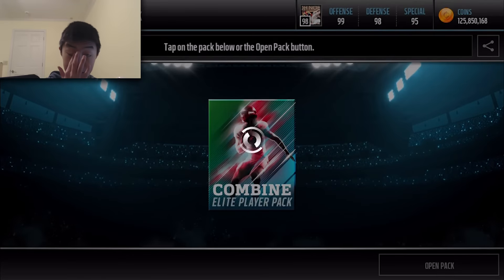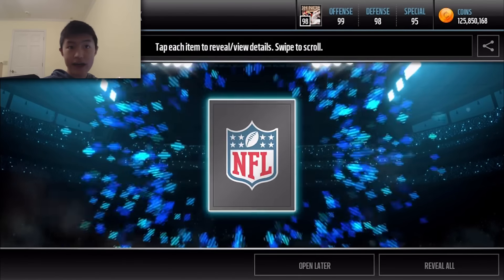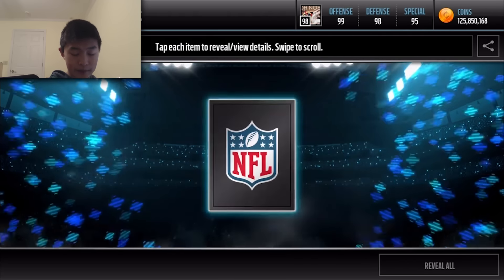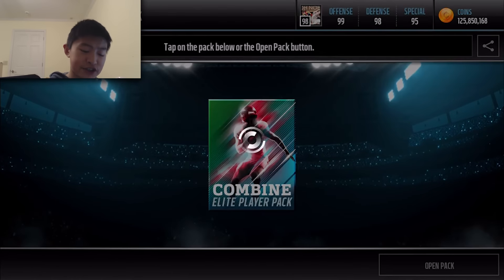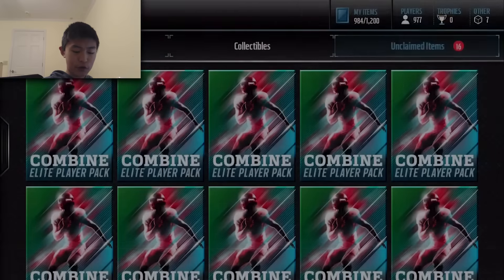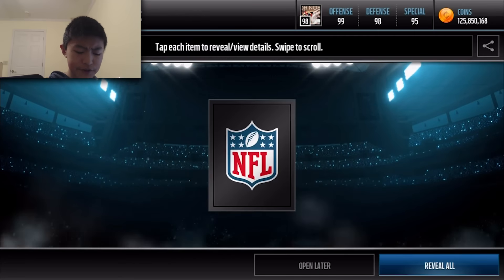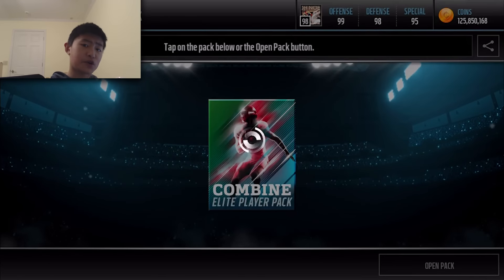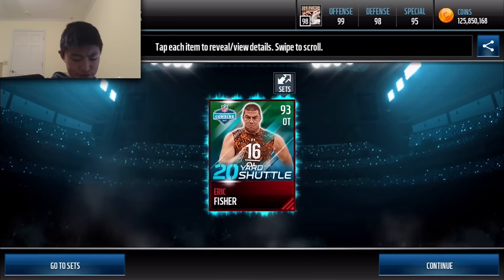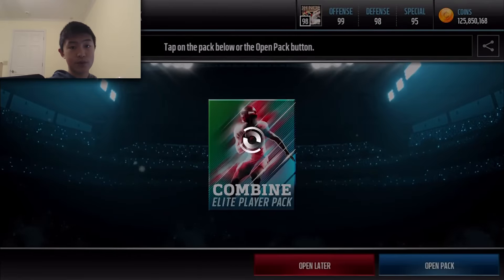We get a 95 Dennis Pitta — 87 speed, three cone drill. He looks pretty old in that picture. We get Darren McFadden — he looks pretty fast in that picture, and he is pretty fast. 93 Eric Fisher — 20 yard shuttle. Those 20 yard shuttles are becoming more common for me to pull. We get a 93 Drew Stanton. I remember like a year or two ago they came out with Super Latics, and Drew Stanton was the troll player to pull because he was so bad — going for literally like 10K. He was on the Cardinals, I believe.